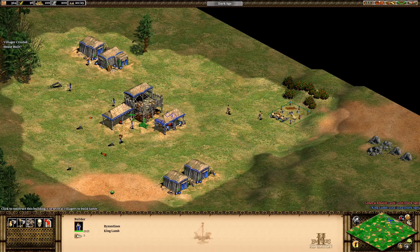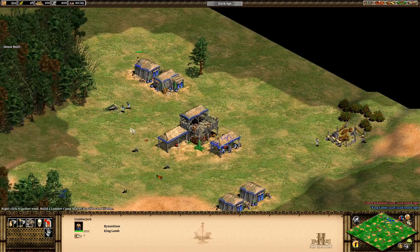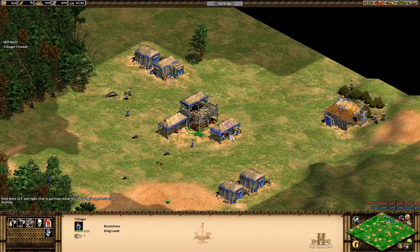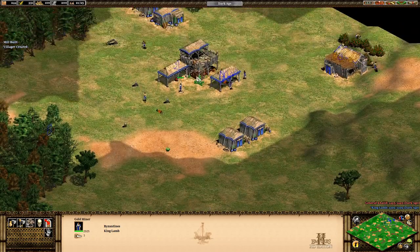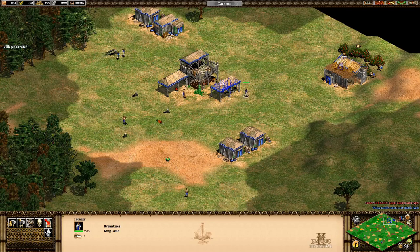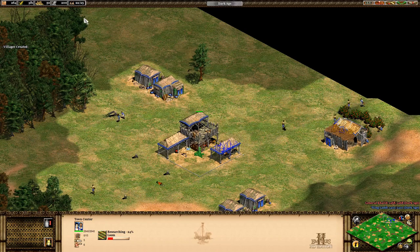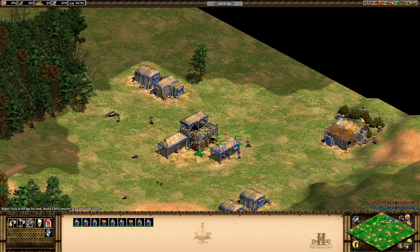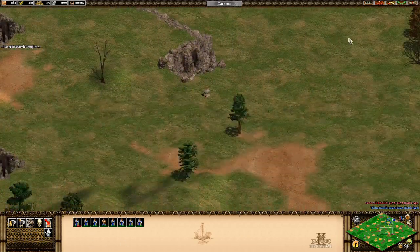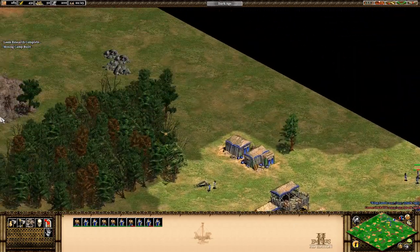We got population blocked a little because I built the house a bit late. At around 20 you can build a mining camp. I haven't got my build order completely fleshed out - there's a little variance. At around 21 or 22 I like to start advancing, so I'll stop building villagers now and just wait until I get enough food. I'm also looking for deer.